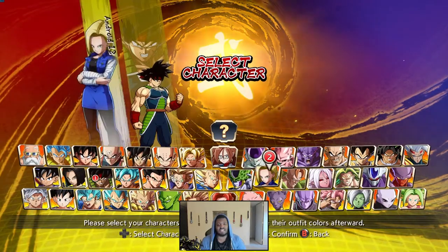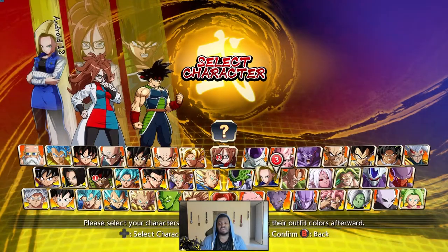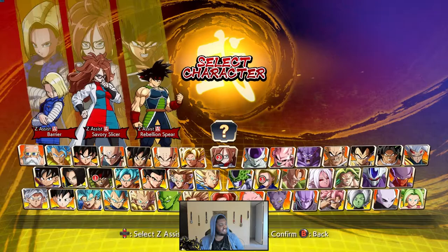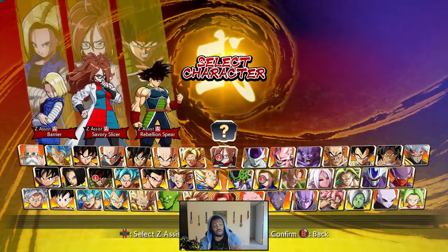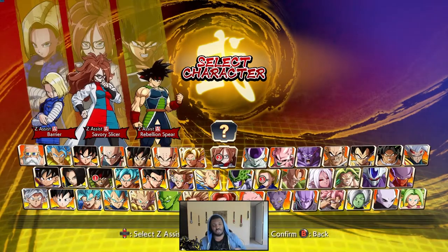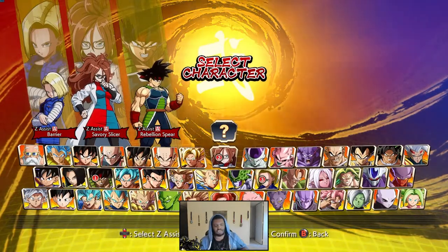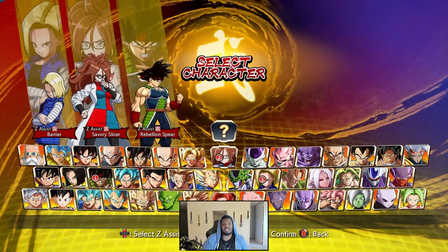Keflas love to run DP and barrier assists. Lab Coat is a character that not only has a barrier assist but also goes very well with barriers. If you want to play double 21 — 21 and 18 together — the barrier is a really good option, especially because she has the level one command grab that steals damage. If opponents try to press into it, you get the visual obscurity aspect where they can't see what's going on.